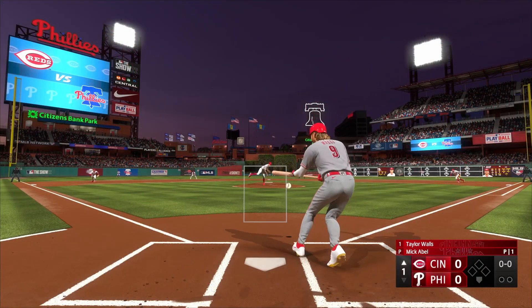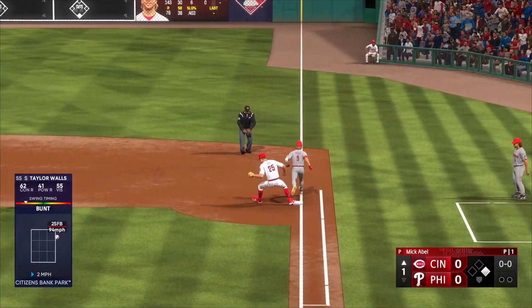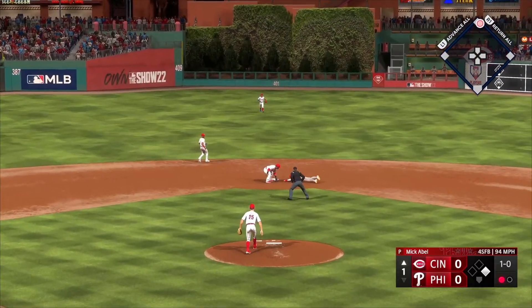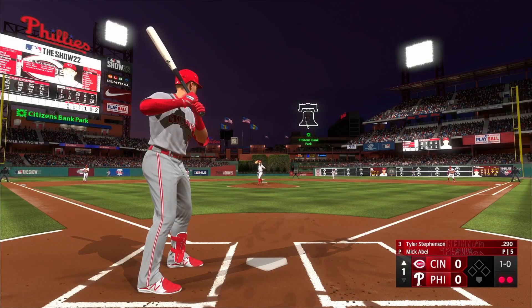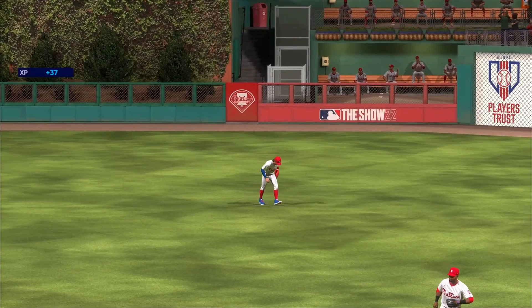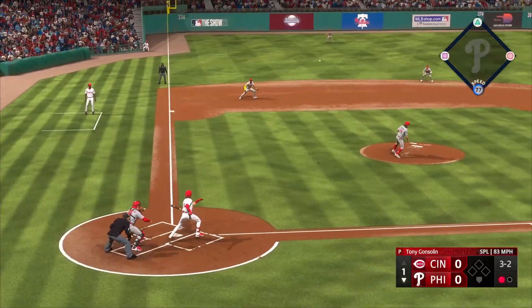We start in the top half of the first inning. Taylor Walls gets things started with a drag bunt to the right side, showing off the fleet feet once more to get into first base. With one out, he proceeds to attempt to swipe second base but actually gets thrown out by Realmuto. Tyler Stevenson then rips one into center field where Harrison Bader lays out and makes the play. The man continues to haunt us in center field.